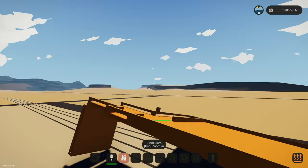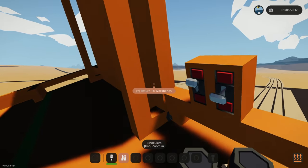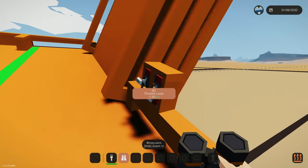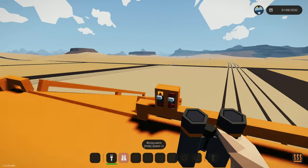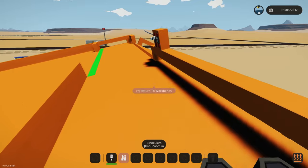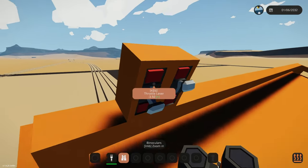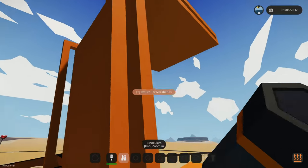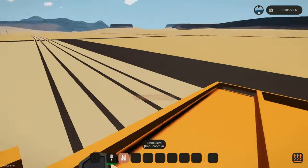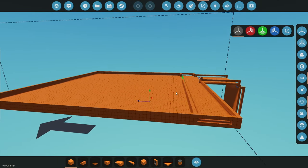Perfect. So what we end up with is a loading ramp that can go up and down — it folds up real nicely on the back. Then when we need to extend, one of them's got to extend first. And then you should be able to just drive up there. This one comes up, this one goes down — and then it folds away. That's the basic design. And then there's a little walking space out the back.